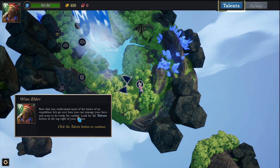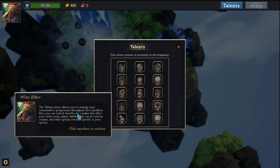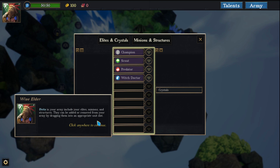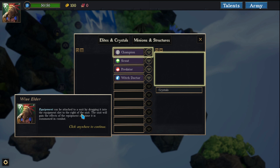Look for the talents button. The talents menu allows you to manage your command progression throughout the expedition — here you can unlock combat benefits. The army menu is where you will manage everything else you bring into combat: your elite minions and structures. You may attach equipment to a unit by dragging it into the equipment slot to the right of the unit. Now you should be ready to set out on your expedition.